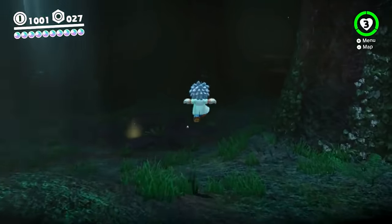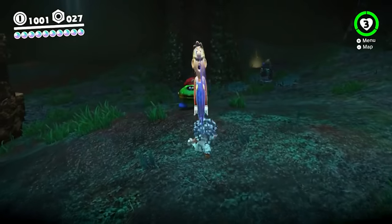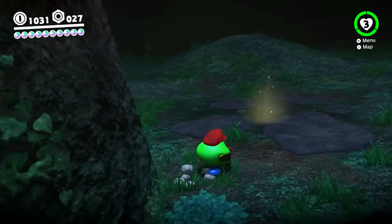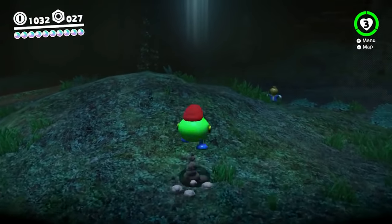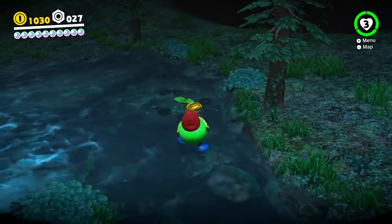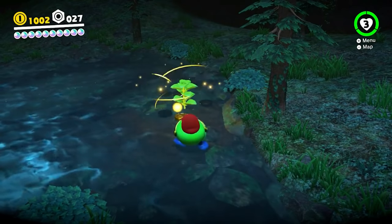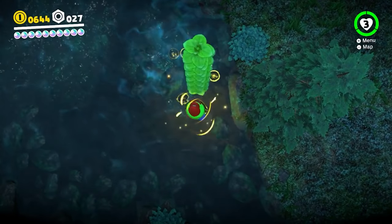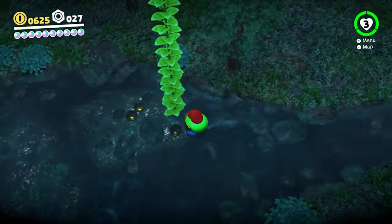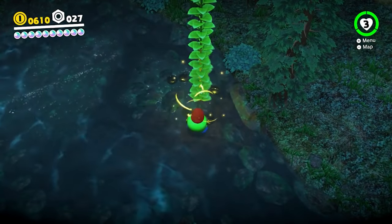Coming in at number one is a moon called A Treasure Made of Coins, that can be gotten in the deep woods area of the Wooded Kingdom. Without a fan's help during one of my live streams, I don't think I'd ever realize how to get this one, as you have to capture the invisible, tough to locate coin coffer, and bring it to this small pond along the creek. Here you'll see one flower that's somewhat out of place, that will oddly start to grow if you shoot it with coins. You literally have to continuously shoot this flower for several minutes, wasting hundreds of coins, in order to ensure it grows to the point where it will finally reveal this moon — a mechanic that's never revisited anywhere else in the game, making it very confusing to figure out.